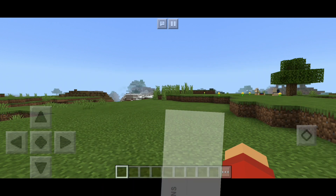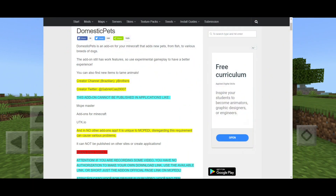It says on the website MCPEDL, which I will leave the link in the description. Domestic Pets is an add-on for Minecraft that adds new pets, from fish to various breeds of dogs. If you didn't see my last video on add-on reviews, I covered an add-on pack that focuses on dogs — I think that was the More Dogs add-on.